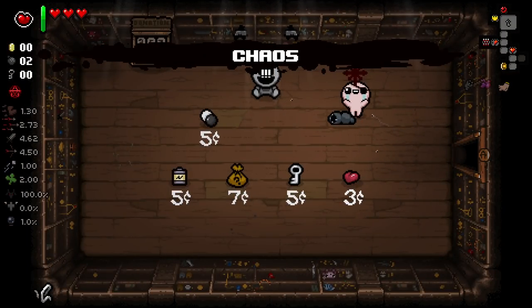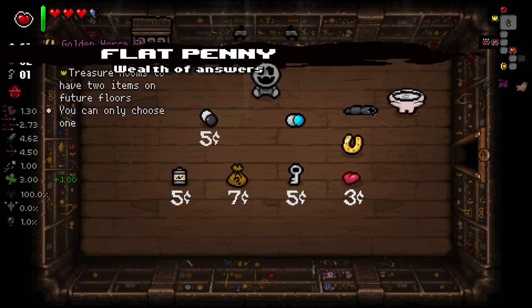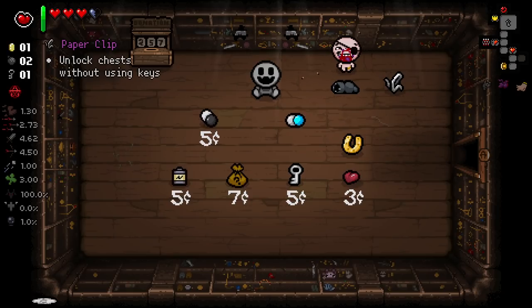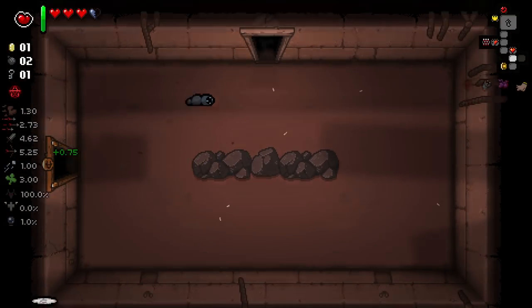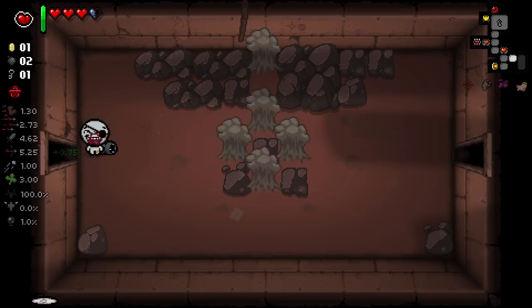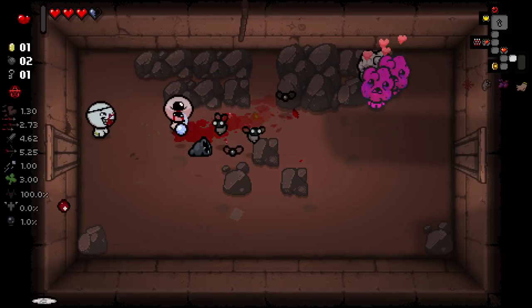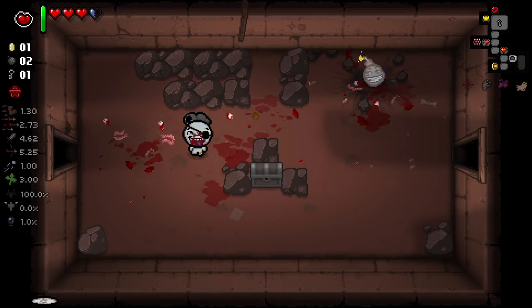Chaos — this early I feel like chaos early is pretty good. Flat Penny's rather nice here as well. Flat Penny's clearly better because we're going to get more keys, so we don't need the thing of not having to use keys on golden chests if we just generally have a lot more keys.